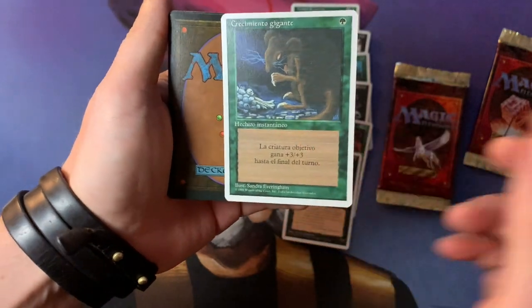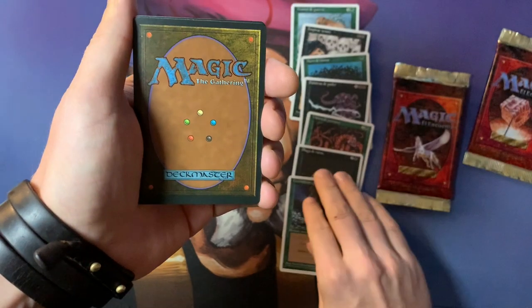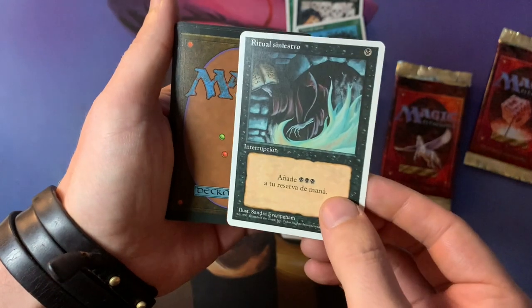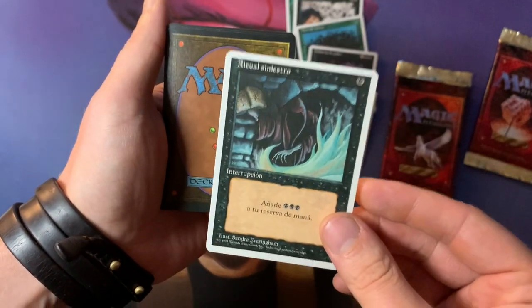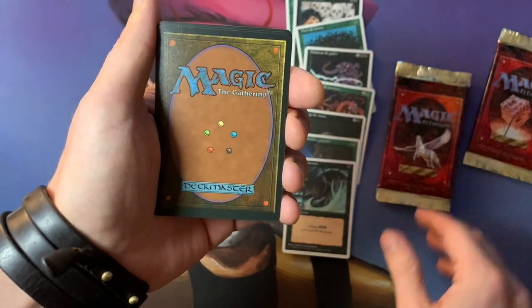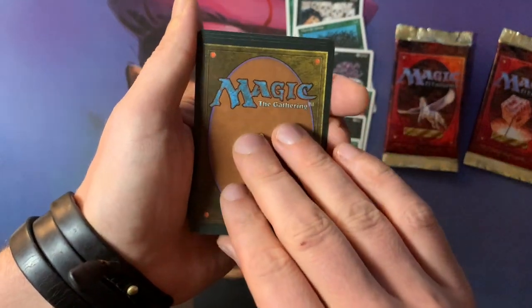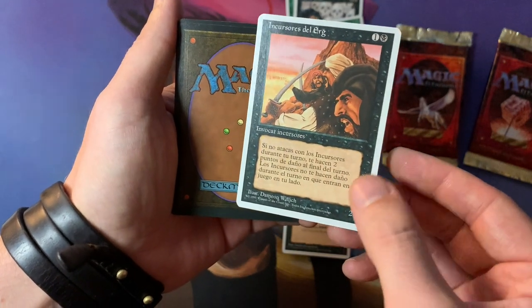Oh, this is a good one — Giant Growth! An instant, plus three, plus three. Always useful, an absolute staple in old-school. And Dark Ritual — talking about staples. Super good card. Dark Ritual into a Hippie on turn one — I saw that a lot when I was playing, because this is really the era when I started playing Magic as well. Nineteen ninety-five. And Urg Raiders, a card from Arabian Nights — a 2/3 for two mana that has to attack every turn.